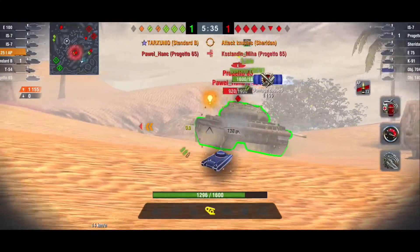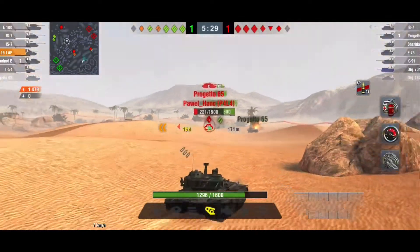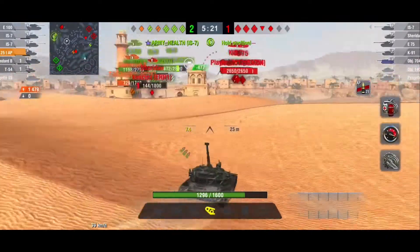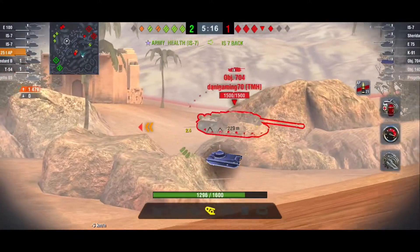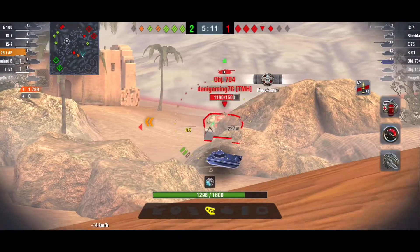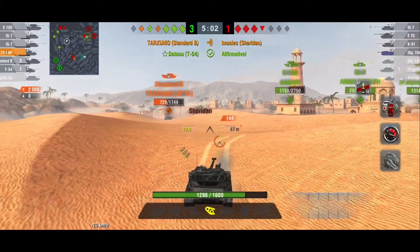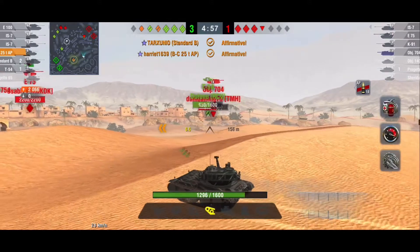He gets one shot on the Progetto, a second shot, and unfortunately he is going to miss the third round. Now he's going to come around over here. He sees that his Standard B doesn't need any assistance with the Sheridan, so he's going to come over and get some side shots on this OBJ. He gets one round with a nice penetration, then the second round on reload. Unfortunately the third round bounces off. The Sheridan gets taken out by the Standard B — one of the most dangerous light tanks is now out of the game.